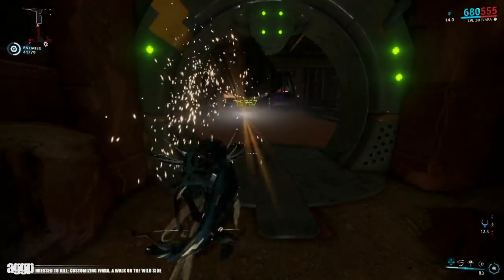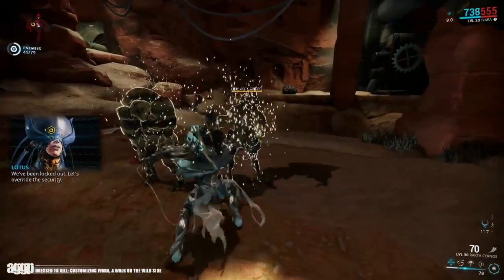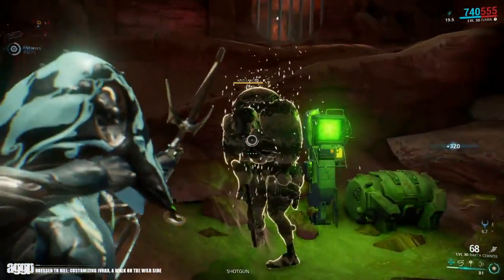After playing around with Ivara's colors, I found that there were two basic ways I personally like to customize her. She'll either have a lighter base with a richer accent hood, or she'll have a darker tonal base with a lighter accent hood.